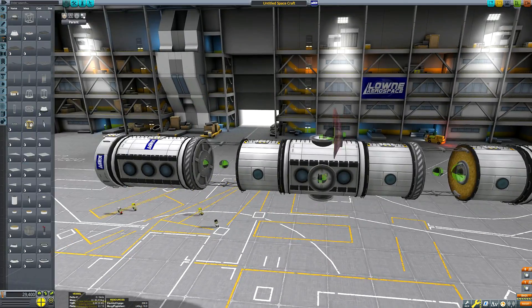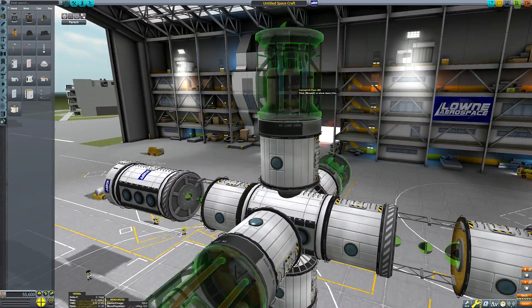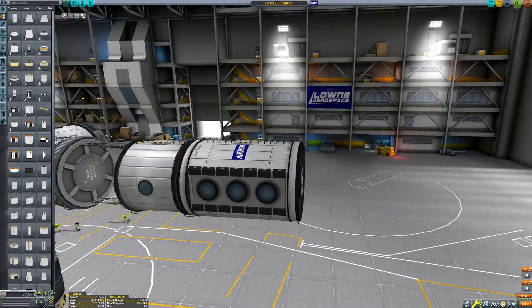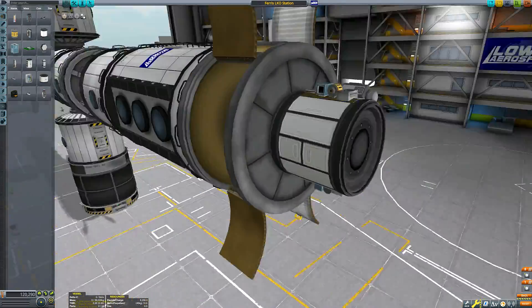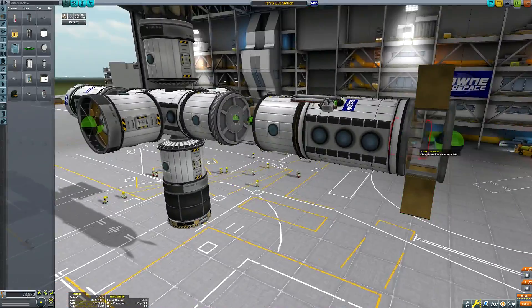I have no space stations or surface bases anywhere on this save file — that changes today. Now that we've finished unlocking the tech tree and I am no longer bound by my rule of no use of DLC, I'm going to go basically the other end of that spectrum and rely very heavily on the new Breaking Ground robotic parts and construct a stock rotating ring space station.